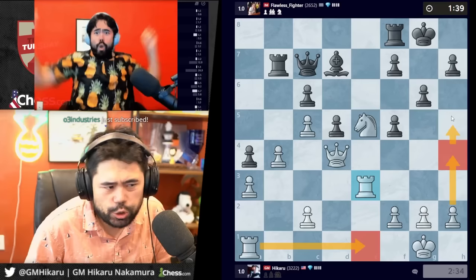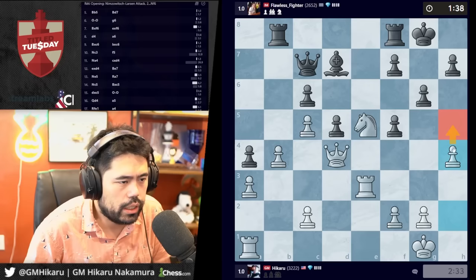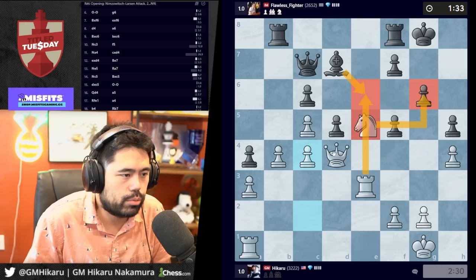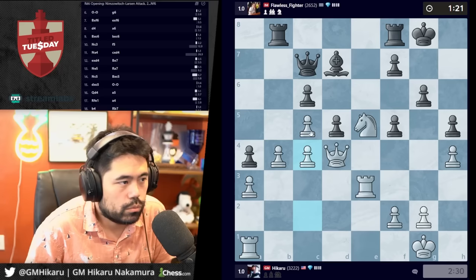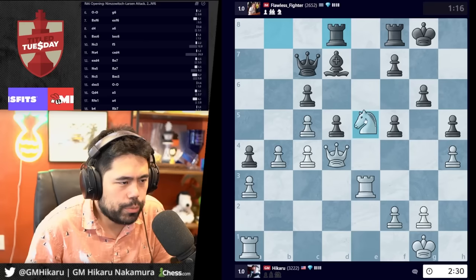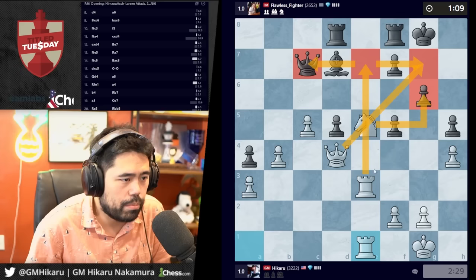I'll go rook e1, maybe stack the towers. I don't need to take — I'll go b4, then a3 just to lock the pawn chain. Now I have f4, rook e3 — a very ugly position for Black. If she goes queen c7, I'll go rook e3 and create the double stack with rook e1. I'm probably also going to massage the position with h4, h5 down the road. Let's go c4 — if she takes she hangs the bishop, and if bishop e6 there's knight g6 which is simply GG.